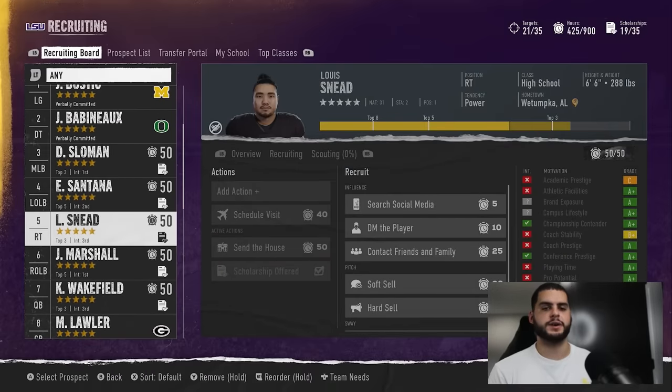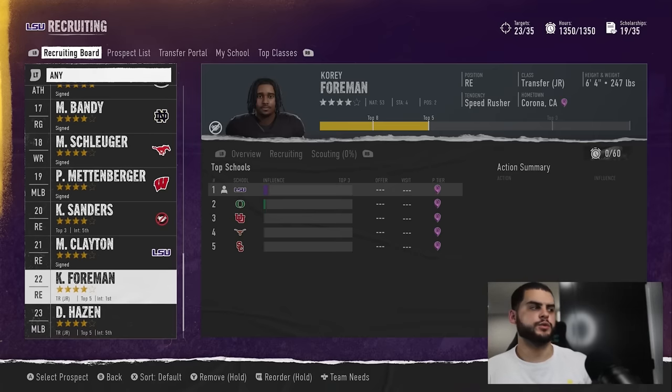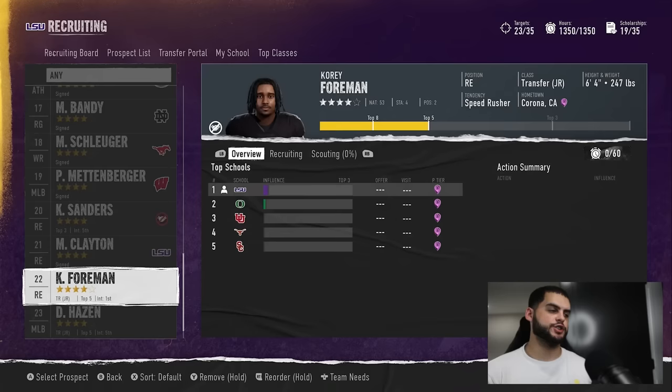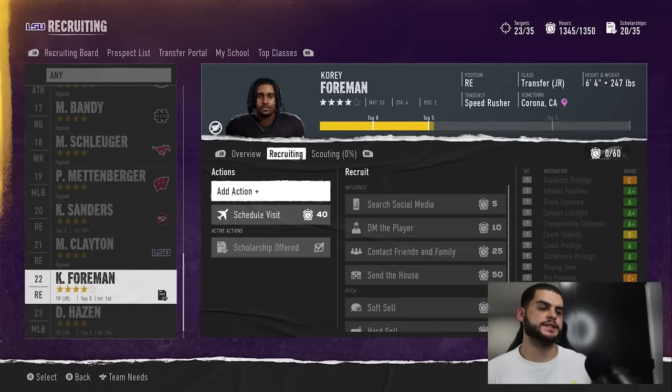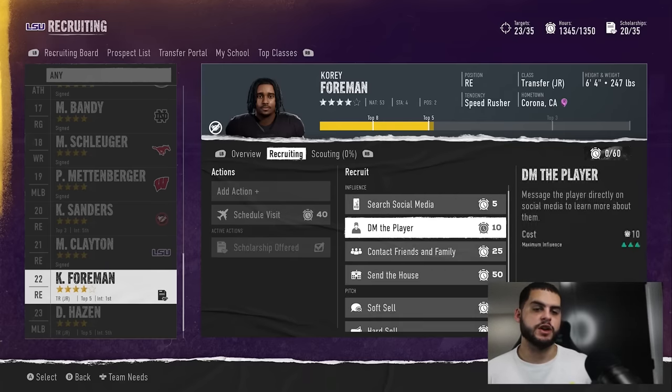Just understand those three things are king and you'll be fine in recruiting. This goes across all recruiting aspects — the transfer portal, one-star through five-star players, it doesn't matter. This is just recruiting methodology. Don't fall for the ticks. To showcase it: we're in transfer portal week now, and the same exact concept applies there.